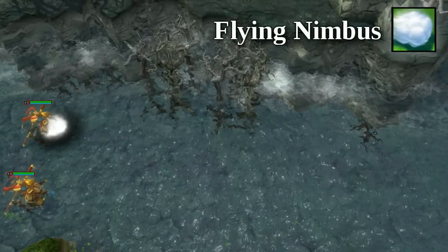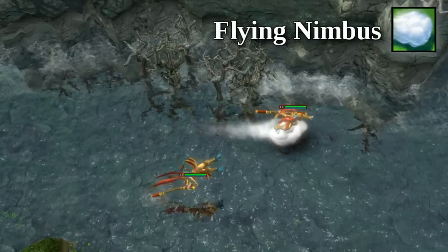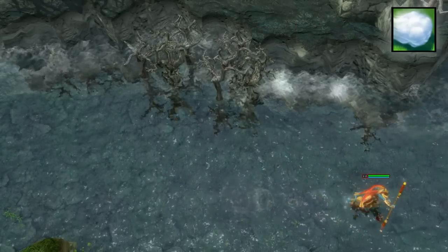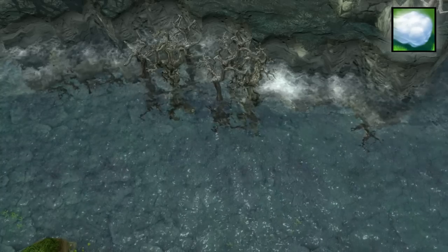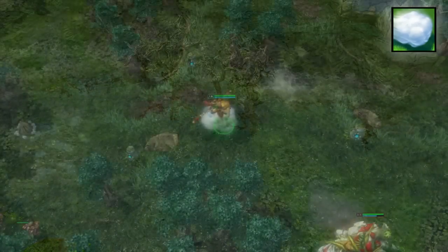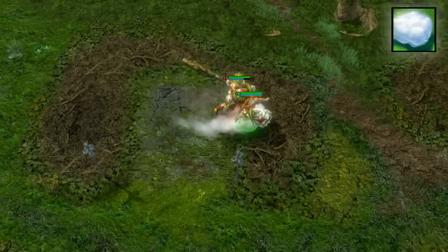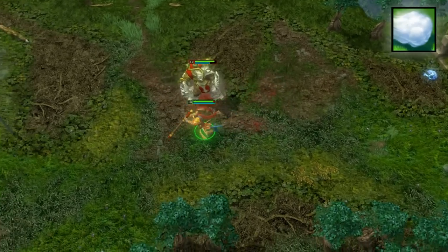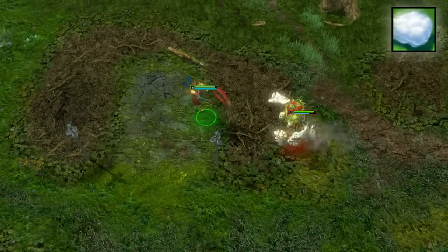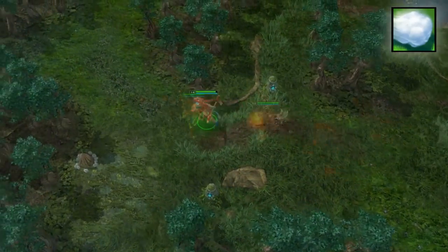The Monkey King's ultimate, Nimbus Cloud, has an active and passive component. Its active use is an out-of-combat mount. If you haven't taken damage for five seconds, you may summon the cloud at no cost, granting you bonus move speed. You can use your abilities and attacks freely without falling off, as long as nothing is hitting you. However, the out-of-combat timer is double the duration if you are knocked off your cloud, so you may not be able to use it for escape if you used it for initiation.